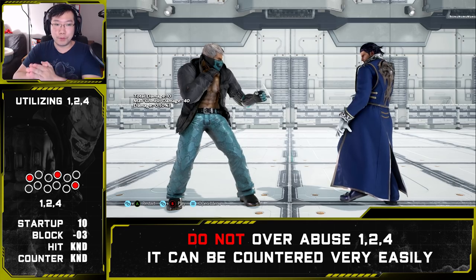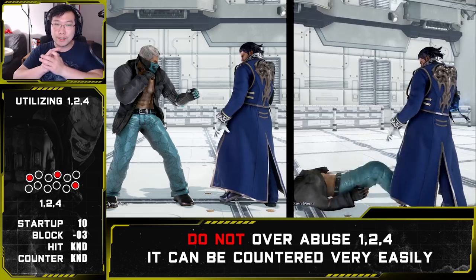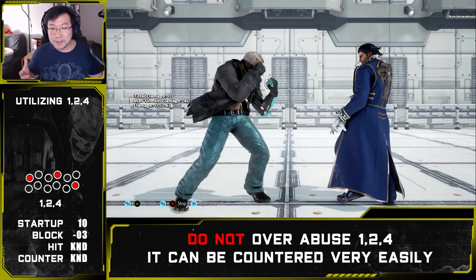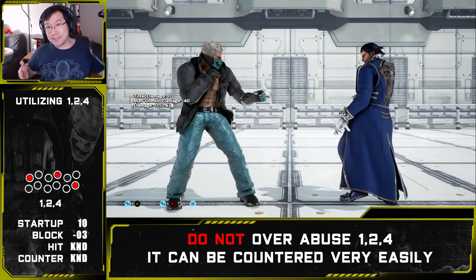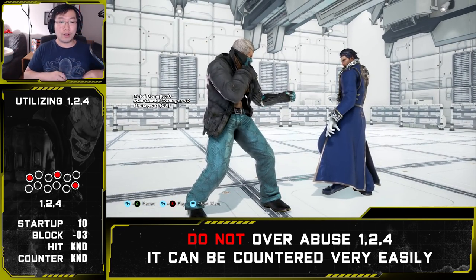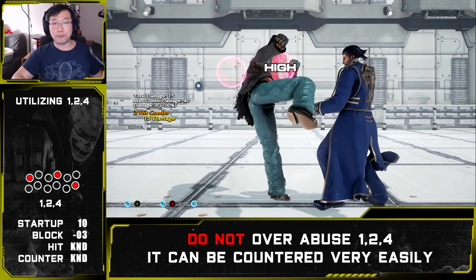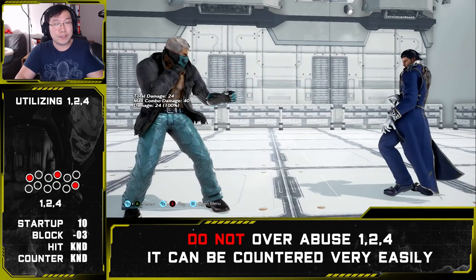One-two-four should not be abused because it can be ducked and launch punished — the last hit is a high, so opponents looking out for one-two-three can simultaneously duck one-two-four. They get a two-for-one: block one-two-three and also punish one-two-four. Additionally, this attack tracks reasonably well to sidestep left and sidewalk left, but it is steppable to sidestep right and sidewalk right. Not only can it be ducked and punished, it can also be stepped and punished. Also, this is not a natural string — even if one-two hits, the opponent can still duck the four and launch punish. Use one-two-four for very specific purposes only; generally, stay away from this string.